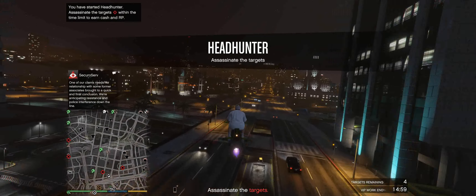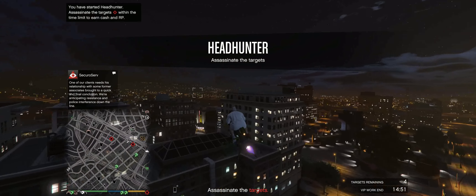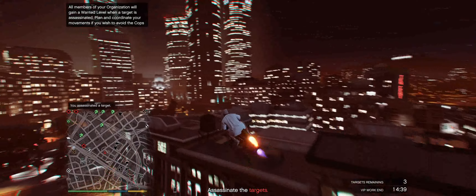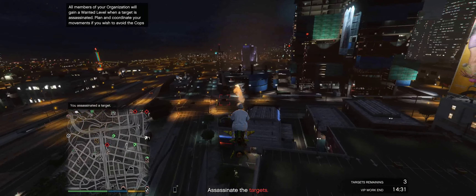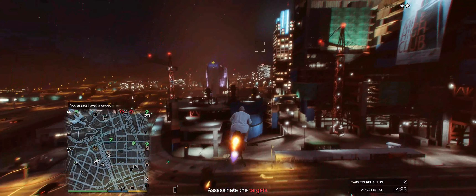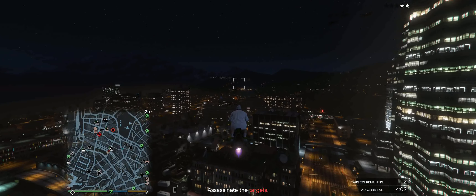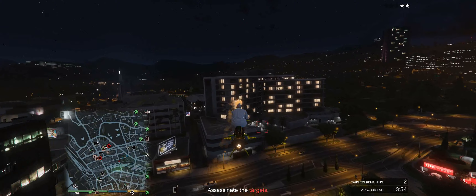Once you start Headhunter, there are going to be four targets around the map. What we've got to do is go to these targets and take them out. I am in the Oppressor Mk II which makes this so much easier. If you already have it, great; if not, don't worry too much. There are other vehicles that can help — if you own the Buzzard, great, but that's over a million dollars to buy, so beginners won't have that. You can actually do both of these missions in a regular car, but you've got to be careful because these guys have pretty good accuracy and do a lot of damage.